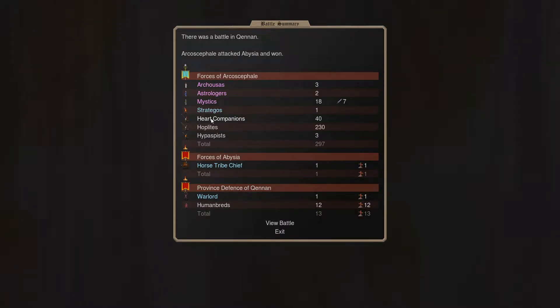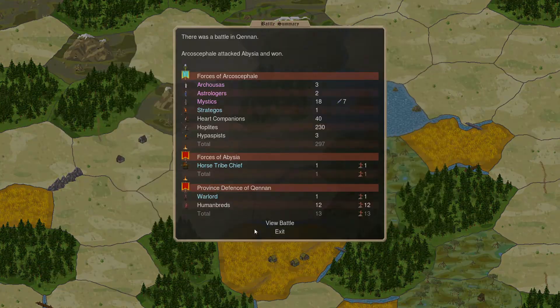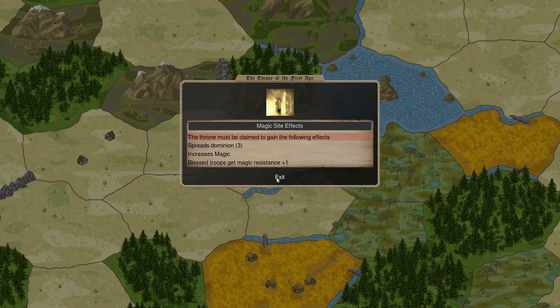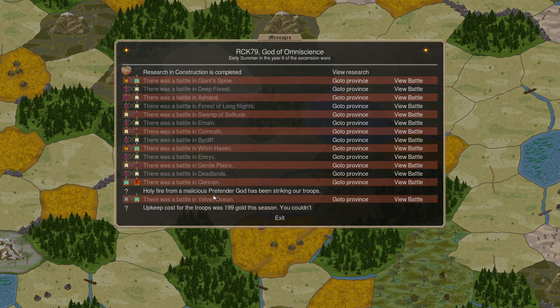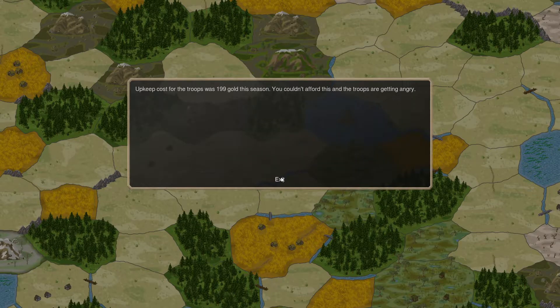We have raids from Urmor and End. We see a battle from Arcos of Folly attacking - one of their larger armies bringing 230 hoplites with 40 Heart Champions, which are cap-only sacreds, and 18 mystics as well. A pretty decent mage core - this is one that's going to be taking forts. That one was on a throne, so Arcos of Folly now has the Throne of the First Age, which brings dominion three, increases magic, and blessed troops get magical resistance plus one. Then Arcos of Folly gets attacked by independence and a province is taken from them.